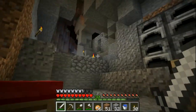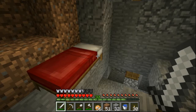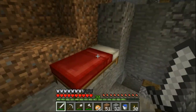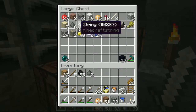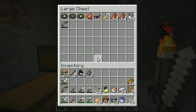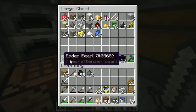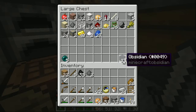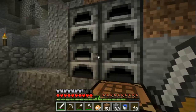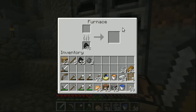Up here I got a bed. I killed enough spiders upstairs — I was farming, went to the tree farm chopping down trees and just happened to kill enough for a bunch of string. I have enough obsidian with my diamond pick to make ourselves a portal to the nether if we want. I decided to smelt up some glass which we will take upstairs.